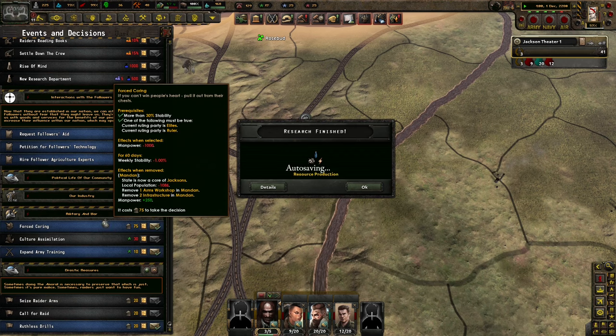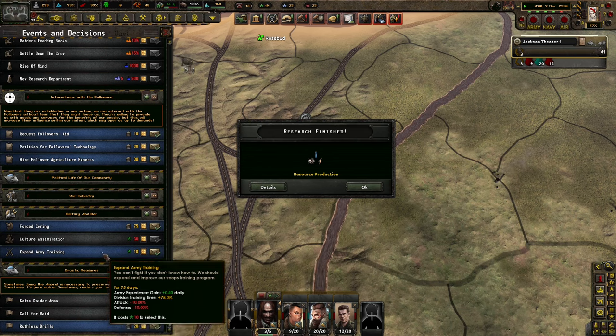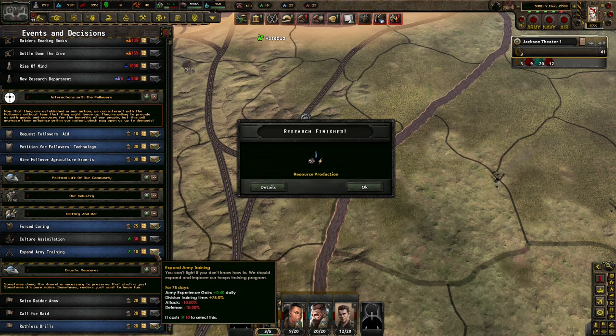If you can't lose people's hearts, pull it out from their chests. We lose a thousand manpower, get a lot of weakness to ability, lose an arms workshop and two infrastructure, but get two manpower back and a quarter of the Jacksons. Culture simulation - we have you, we control you. Any 30 army XP, expand army training. This attack and defense gives better army XP.